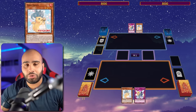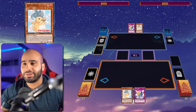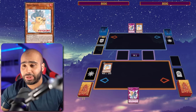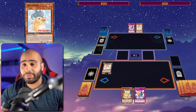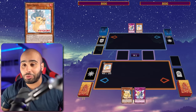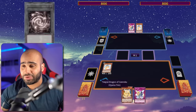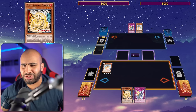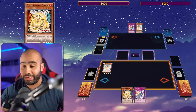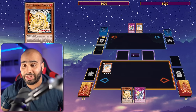Alright, combo number one out of three. I will be providing the deck profile at the end, so don't worry about it. Normal summon Dora Draco - this is your Dragon Knight-looking monster - and on normal summon, you get to search your deck for any level four or lower fire dragon monster to your hand. So you get to search the new card, Tenpai Dragon Gan Roku. Very interesting name, but whatever - just the yellow dude.